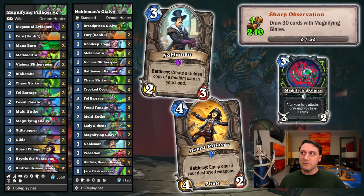At 3 cards a swing with Magnifying Glaive, drawing 30 cards shouldn't take too long in the ideal case. Without a weapon tutor to draw the glaives into hand, getting swift progress calls for a balance of card draw and cheap cards to dump from your hand. While the decks here have a low mana curve, they also run cards to help get or equip additional glaives: Nobleman and Horde Pillager. Both can get in the way of drawing 3 cards per swing, but can also give you a chance to draw 6 extra cards. Have fun making lots of sharp observations.